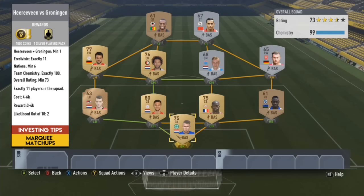Heerenveen versus Groningen — probably even less likely than the Ajax route, but both teams have been featured before which was quite random, and this almost feels the same, though I believe it's classed as a derby. 73 overall rating, 4 to 6k for cost, 3 to 4k reward. One player from either team — for Groningen, if they were to do an overall requirement I would probably just put a Groningen player in because PAPT is 75 rating and you can get one for about 300 to 350 coins, which just covers your highest overall rating and the rest you can build with silvers.